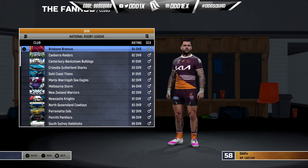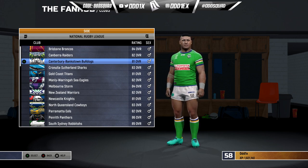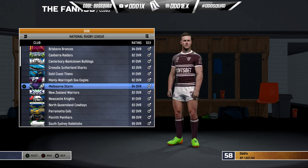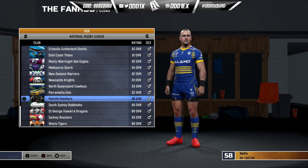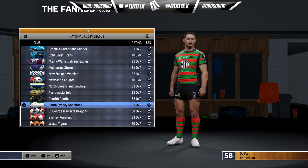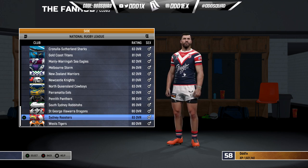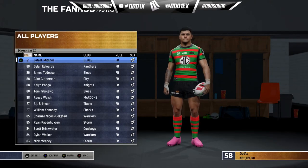The club overalls are a little wonky — I might readjust some players in certain teams that have an overall I think is too high. We have the Broncos at 84, Raiders 82, Canterbury Bulldogs 81, Manly 83, Titans 81, Seagulls 82, Melbourne 84, Warriors 82, Newcastle 81, Cowboys 83, Eels 82, Penrith still the highest rated team at 86, Bunnies at 85, St George at 80 as the lowest, Roosters 83, and Tigers also at 80.